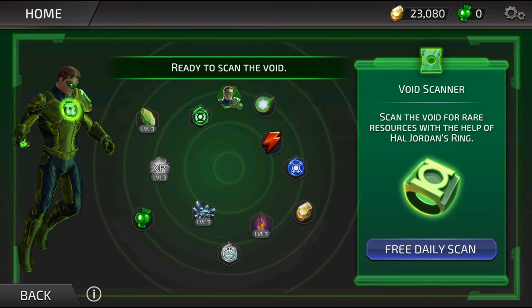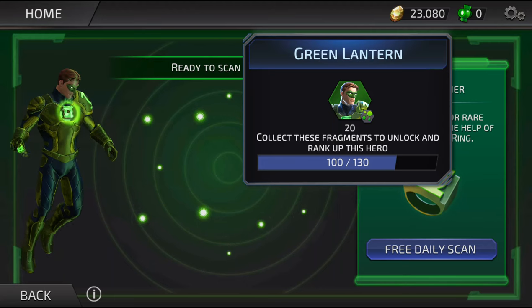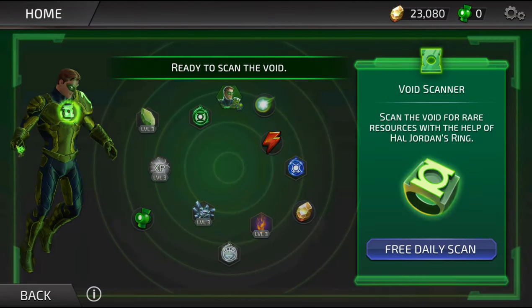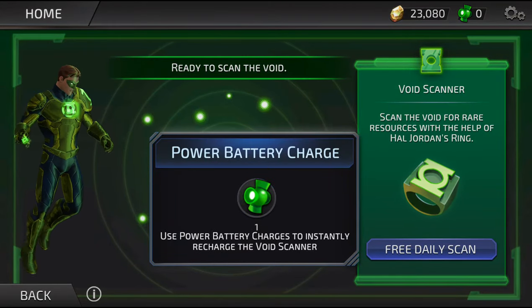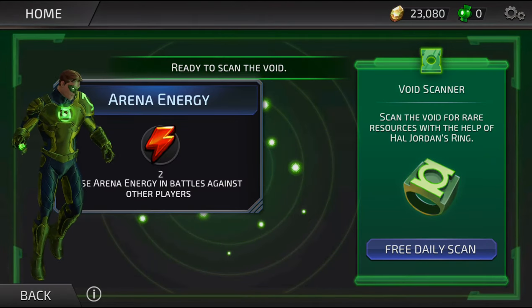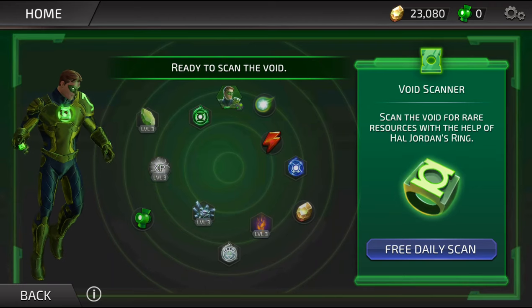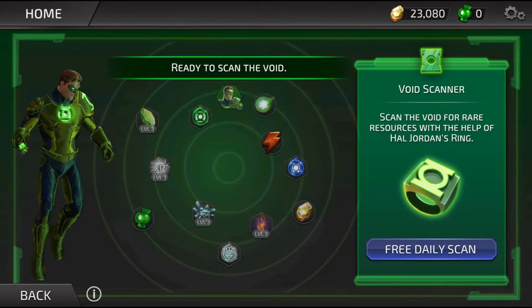It has all these different things you can pick up — 20 Hal Jordan fragments, a life energy, a brand new power charge so you can get another spin on the wheel, and some arena energy. How cool is that? Some very cool stuff here.